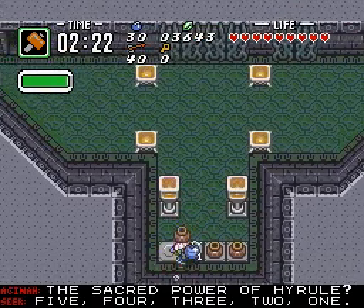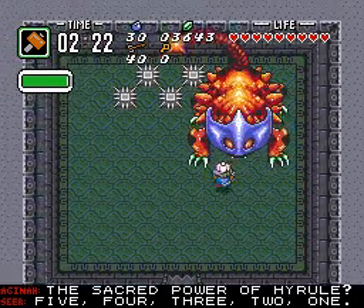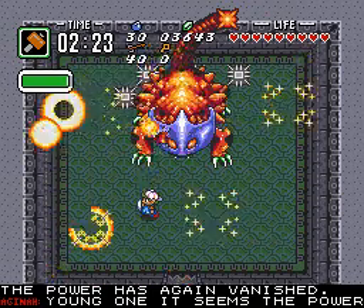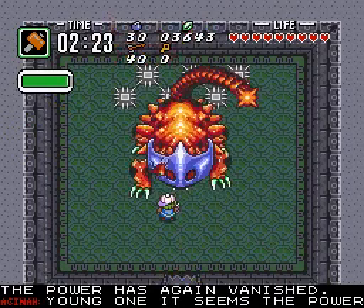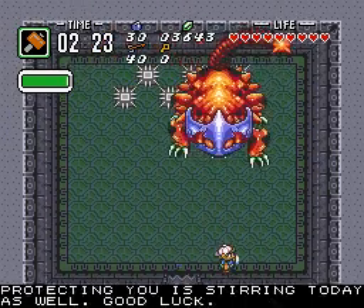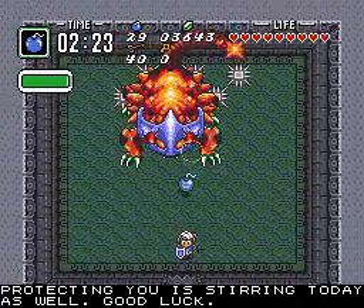The sacred power of Hyrule — five, four, three, two, one — eat Bombos! Of course it wouldn't work because you're a boss. The power has again vanished. Young one, it seems the power protecting you is starting today as well. Good luck. Well, that didn't work. Blast it. And actually, that doesn't sound like a half bad idea.